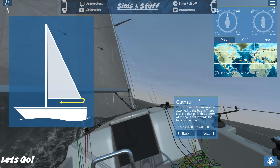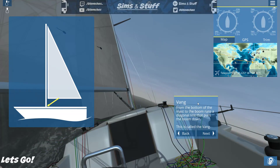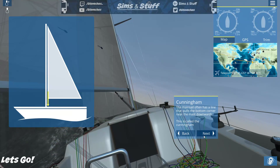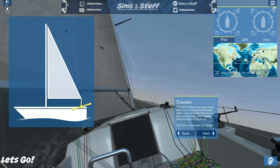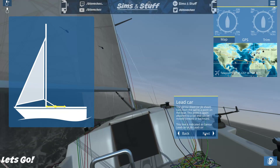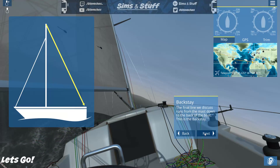Outhaul: the bottom of the mainsail is attached to the boom, and there's a line that pulls the bottom of the sail tight towards the back of the boom — the outhaul. Vang: they're making up words now! The diagonal line from the bottom of the mast to the boom that pulls the boom down is called the vang. Cunningham: the mainsail often has a line pulling the bottom corner near the mast downwards — that's the cunningham. Traveller: the point where the mainsheet block is mounted often runs on a rail; the car on this rail is controlled by a line called the traveller. Finally, the genoa or jib sheet runs to a lead car on a rail — the genoa lead car or jib lead car — and the backstay runs from the mast down to the back of the boat.